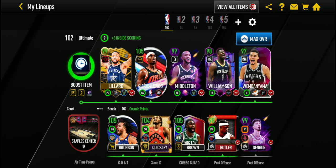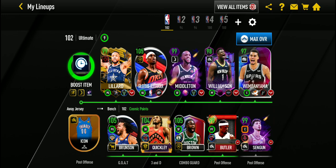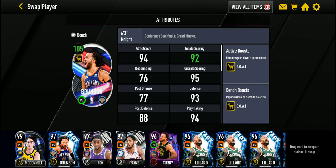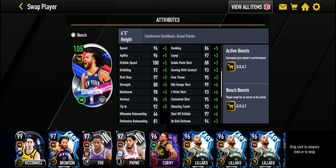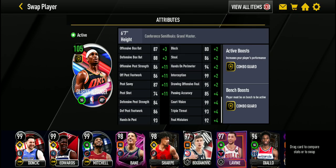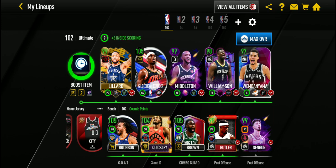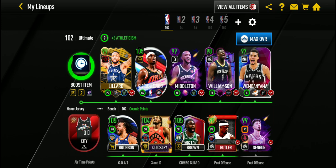I'm not going to rank my top five, but I'm going to list them. The first one, which I believe is the best promo of Season 8, is definitely the Conference Finals and Conference Semifinals promo. This promo was long — two weeks — so even free-to-play, you can get all the Masters and Grandmasters. Brunson has the GOAT boost and Shea has the COMBO GUARD boost, and both are team boosts, which is great because we had a while where there was no team boost at all.